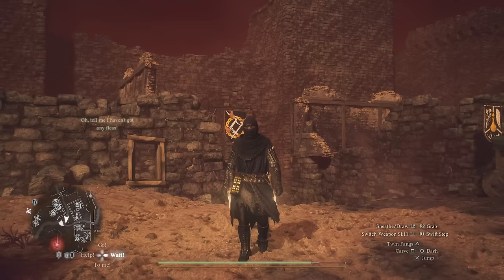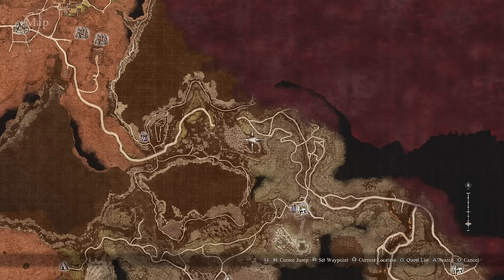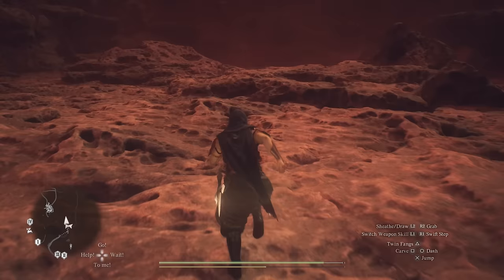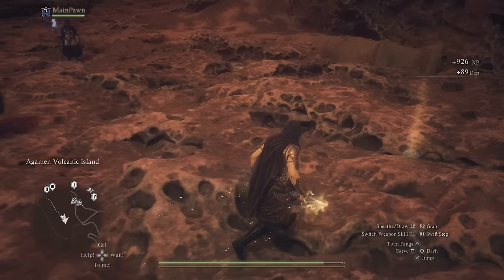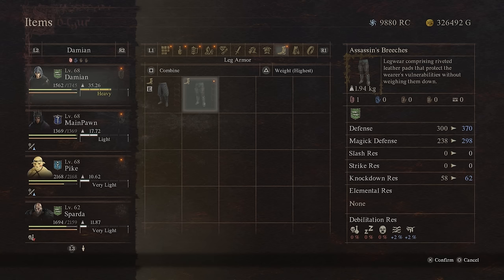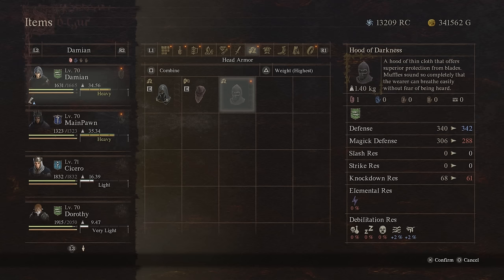Starting things off with the Thief, we have this awesome looking Assassin's armor set. Beginning with the Assassin's Breeches, you're going to find them right here on the road west from the Volcanic Camp on the Volcanic Island, in an area where water used to be. Simply head over to this open field with the barnacles. There are some annoying ghost enemies, but once you defeat them you will find this chest here, submerged a little bit from these rocks. Open it up and you get the Breeches right away.